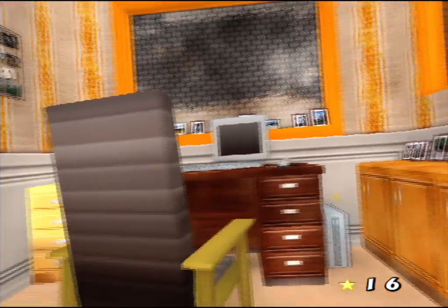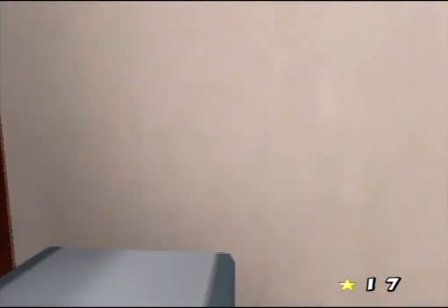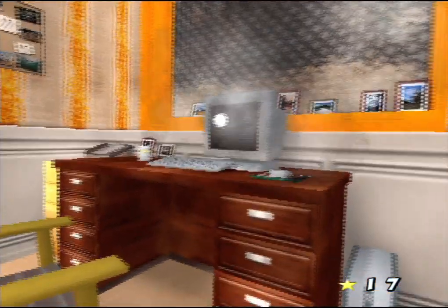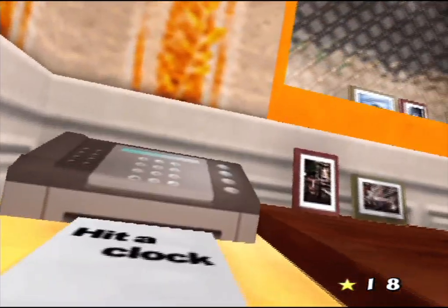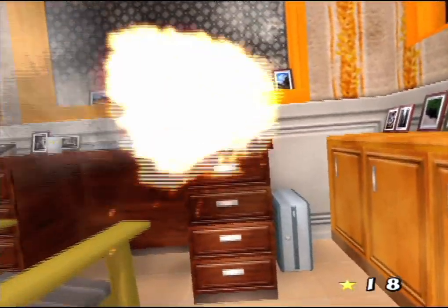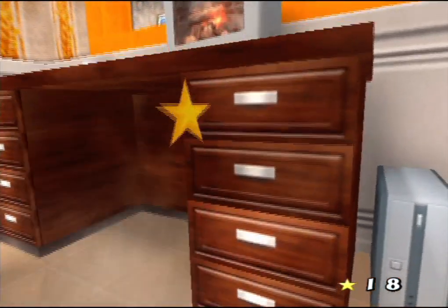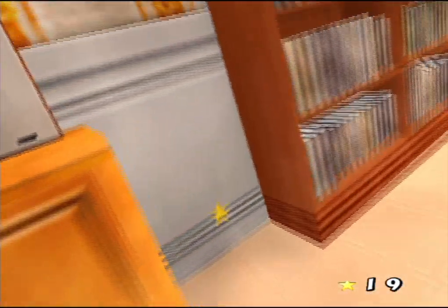This is the next room — the Den. This introduces us to one of the dumber mechanics of the game. It's not the star hovering over the PC — it's that star you see in the picture. That's a star that appeared in a different room we haven't been to. I've already hit the clock. There are only two stars in this entire game which are triggered by objects not in the room they're in, and it's really annoying.